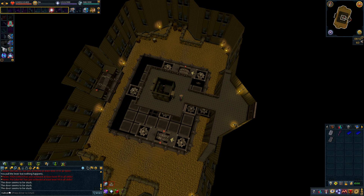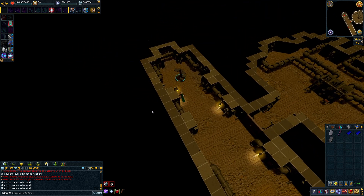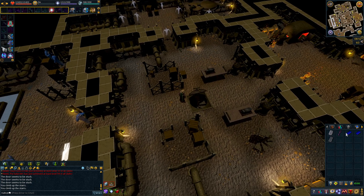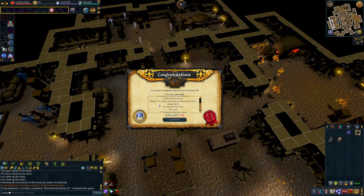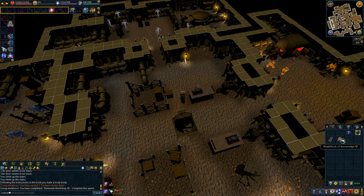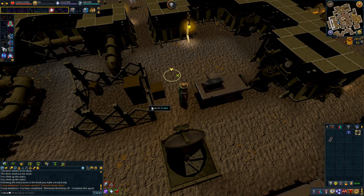Now we have two primed bars. We need to go up here and make a body body — obviously that's what they're going to do for the body rune one, it just makes sense. Use on workbench, and body body. And there we go — quest complete! Now we can make a body shield, body helmet, and body body. We get a little bit of XP — some smithing XP. The book is gone, so that is quest complete.